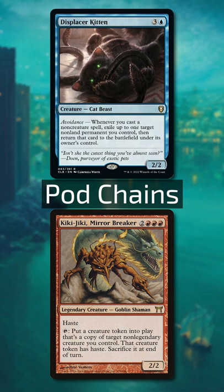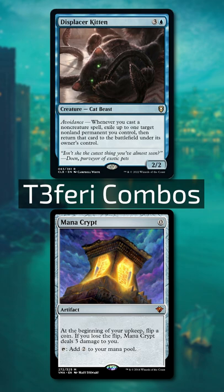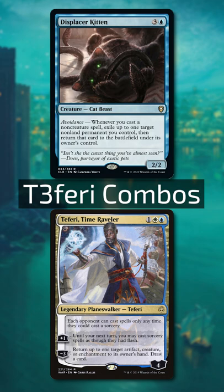Teferi, Time Raveler and Kitten with a zero mana artifact like Mana Crypt will allow you to draw your deck and net mana by repeatedly blinking your Teferi and bouncing the artifact back to your hand with his minus three.